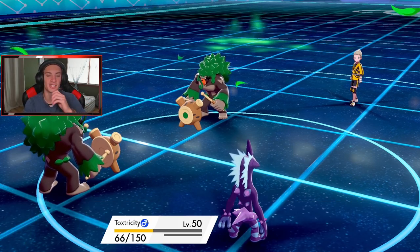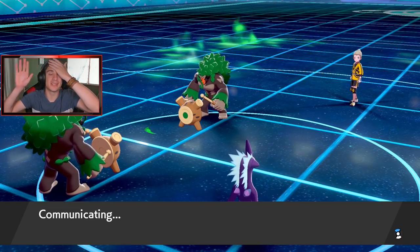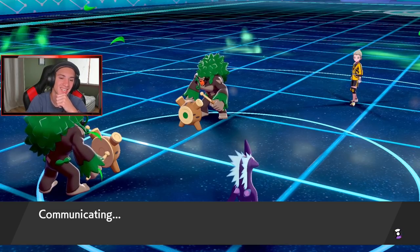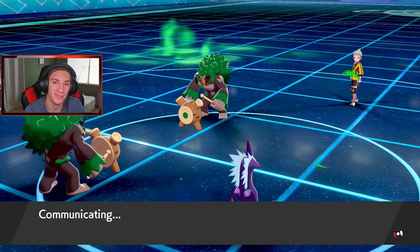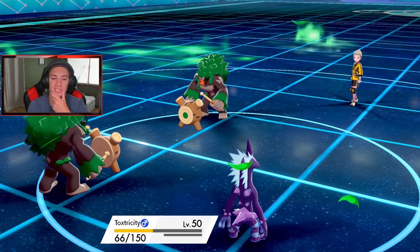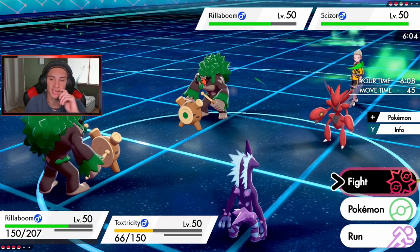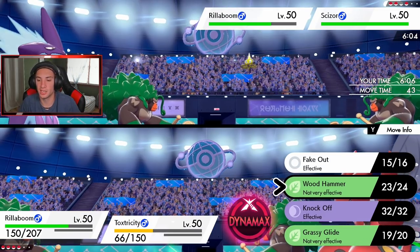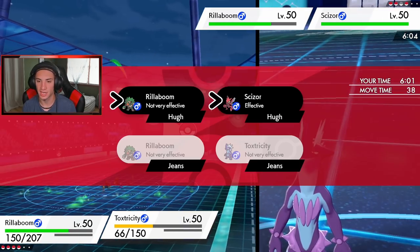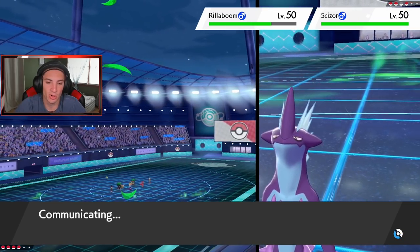No way he goes into Politoed with Toxtricity and Rillaboom out with Grassy Surge going — not a chance. He brings out Scizor. It's Choice Banded into a move. I said we just Knock Off his Assault Vest so I don't have to deal with it later, then I have to go into Overdrive because I'm choice-locked. Too many choice Pokemon on the field. Scizor's probably going into X-Scissor — it's the slowest, and he's probably gonna take out my Rillaboom.